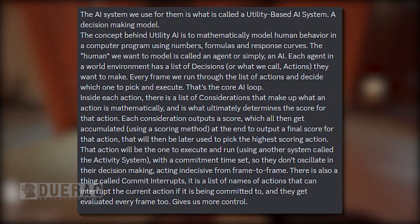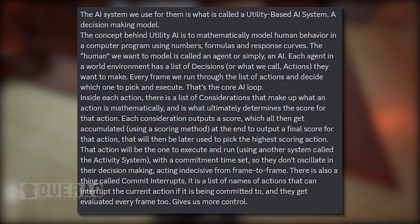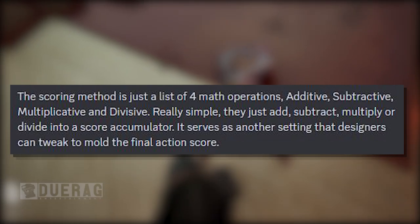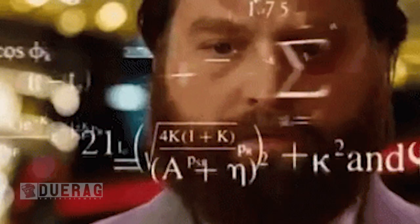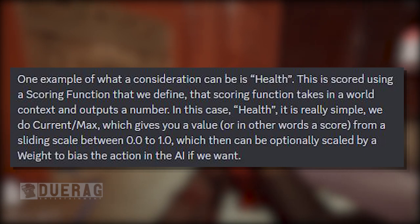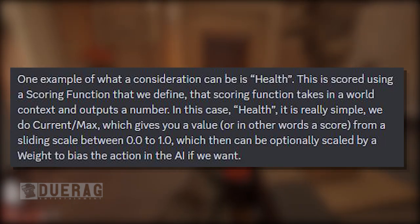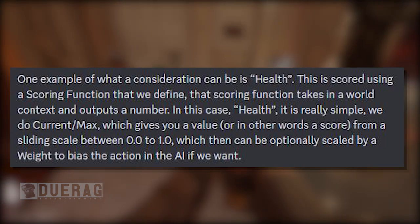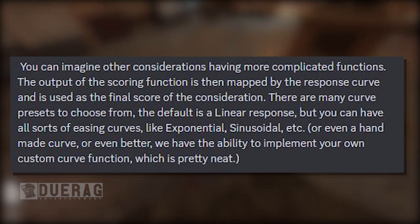'There is also commit interrupts — a list of actions that can interrupt the current action and are evaluated every frame. The scoring method is a list of four math operations: additive, subtractive, multiplicative, and divisive — just add, subtract, multiply, or divide into the score accumulator.' One example of a consideration is health: scored using a scoring function that takes in a world context and outputs a number. Current divided by max gives a value on a sliding scale between 0.0 and 1.0, which can optionally be scaled by a weight to bias the action.